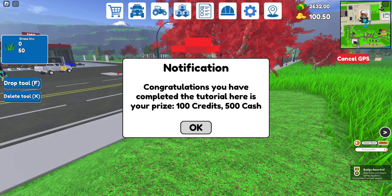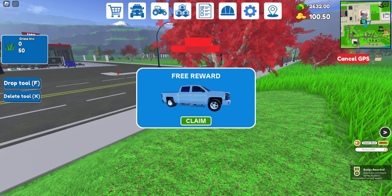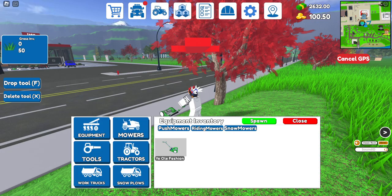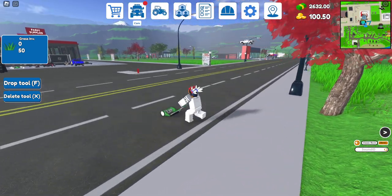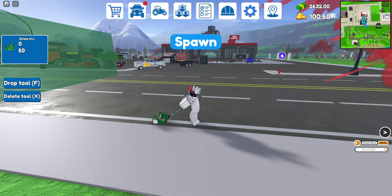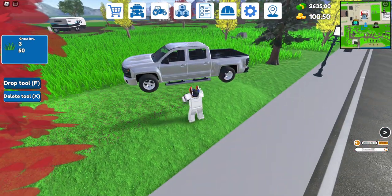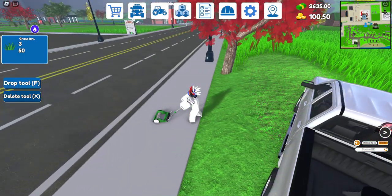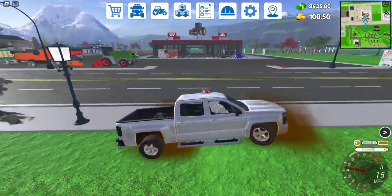Let's go ahead and sell our grass. We did it - oh look at that, we got a truck! Now how do we unequip this mower... drop tool, delete tool - all right, look at that. So we got trucks.